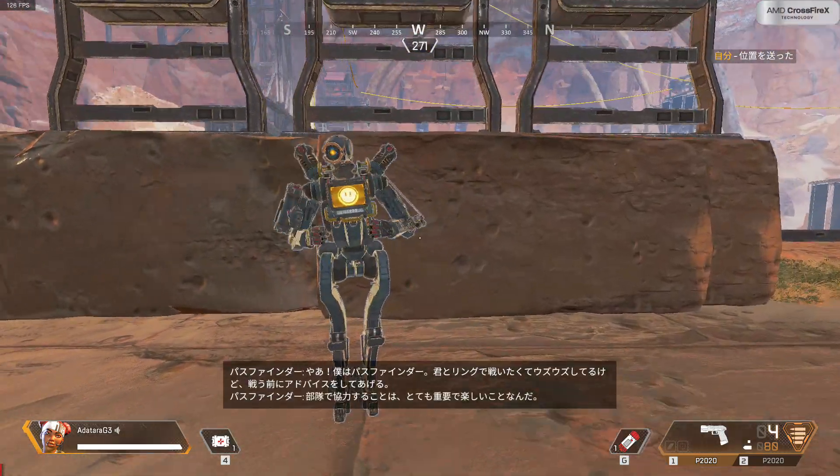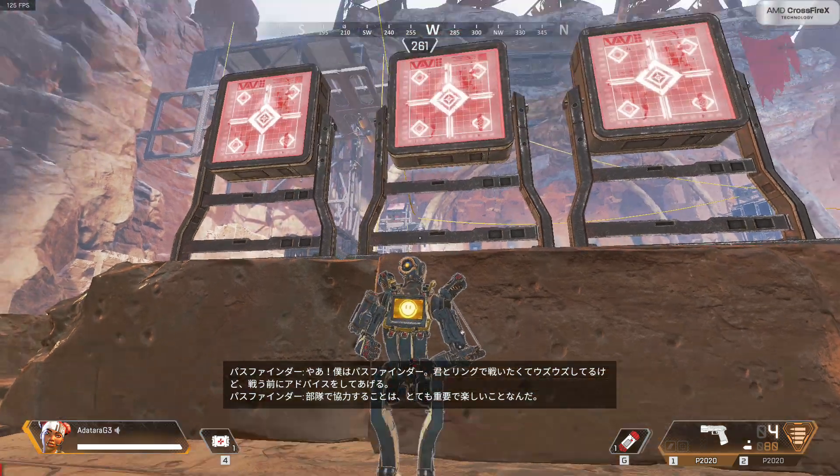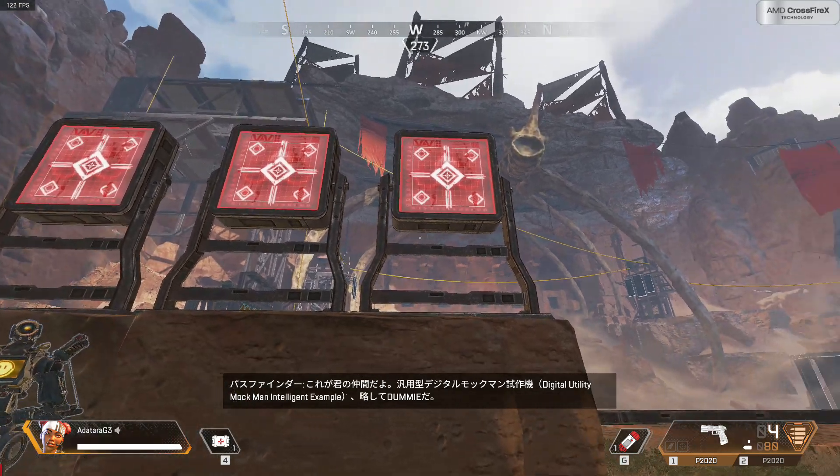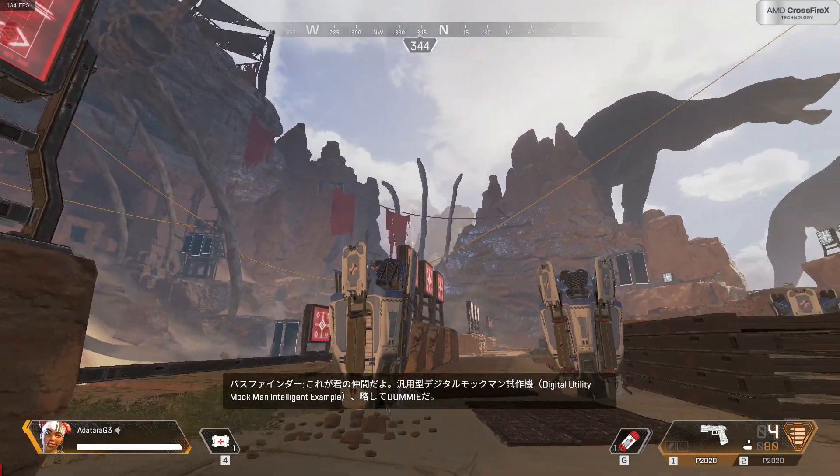Hi friend, I'm the Pathfinder. I'm excited to fight with you in the ring — very fun. But first, here is your squad mate: a Digital Utility Mach Man Intelligent Example, or dummy for short.